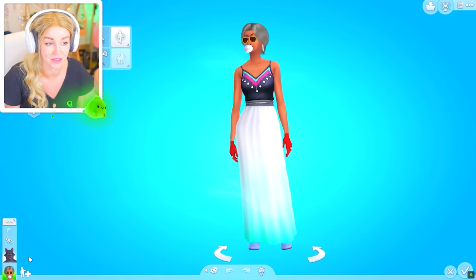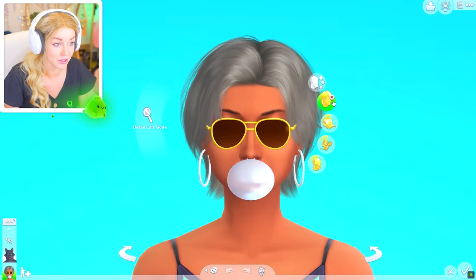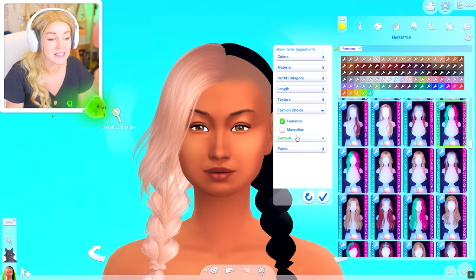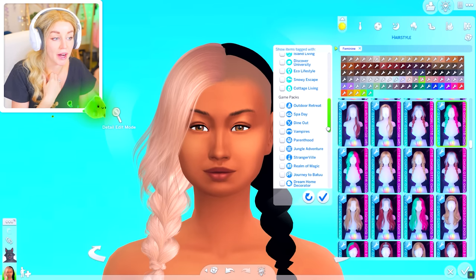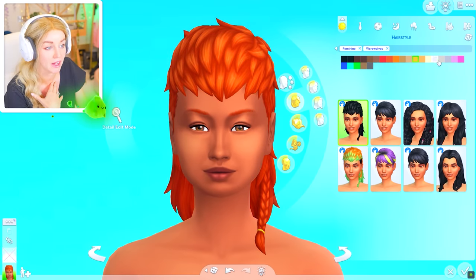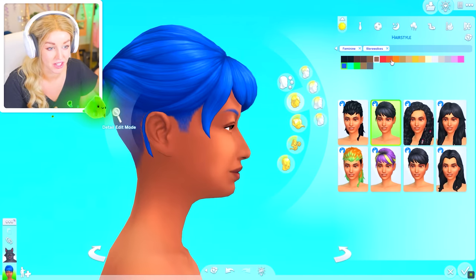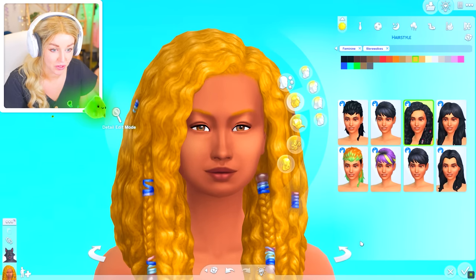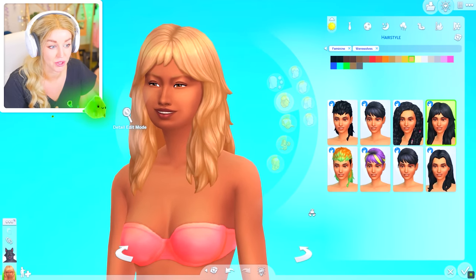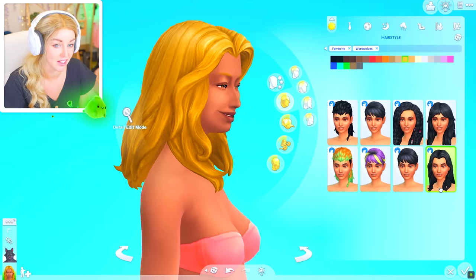I'm going to start with the face first and do the wolf form afterwards because I kind of feel like they should be linked — one should represent the other. My CC is out in full force. I want to check out some of the new stuff from the pack, specifically the clothing. The hairstyles have got a lot better. I use alpha hair so I wouldn't use these clay hairs, but I find myself wishing for alpha versions of a lot of these hairs with the undercoat. These are all really cool hairs — if you don't use CC, you're going to be very happy with them.